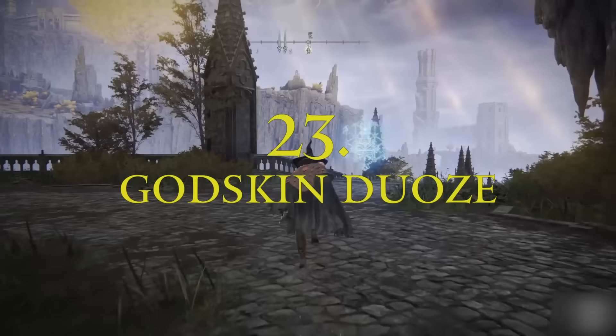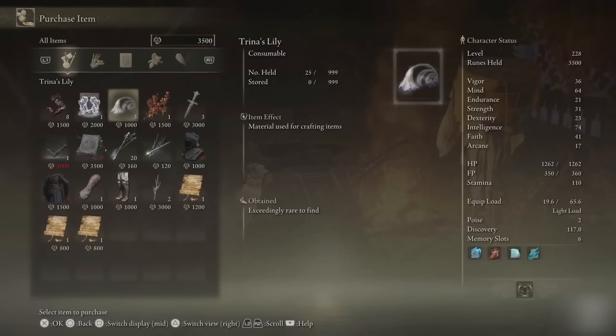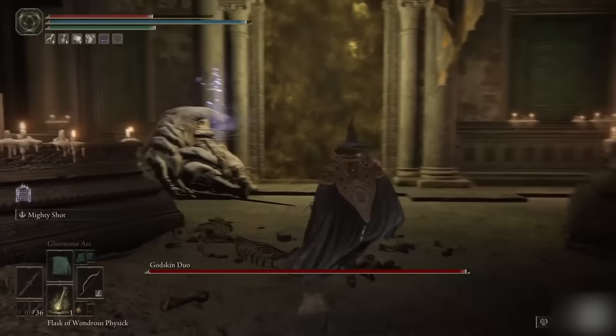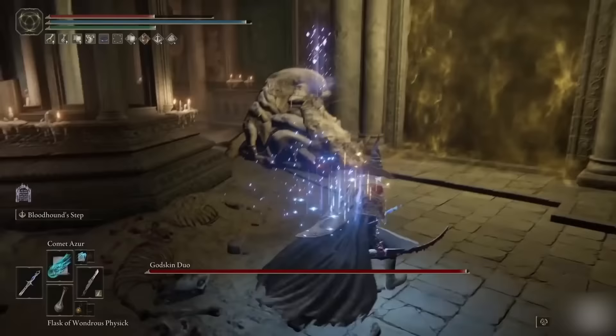Last torch-related tip: get yourself Cecilina's torch from this location. It has a power that causes sleep build-up and it's great to have chilling in your off-hand. Speaking of Cecilina, the merchant to the east of the academy main gate sells Cecilina's arrows, which are incredibly effective at putting the Godskin Duo to sleep with just three arrows. Then it takes them ages to wake up when you start hitting them — just don't use the sleep bone arrows for this, it doesn't work as well.